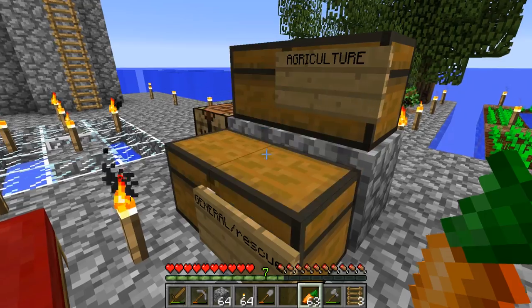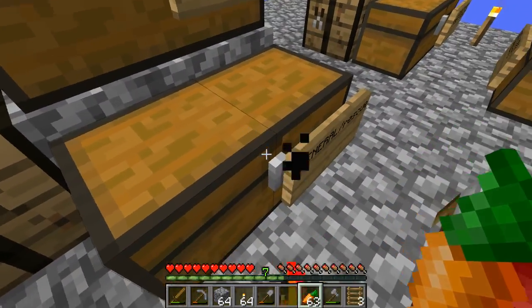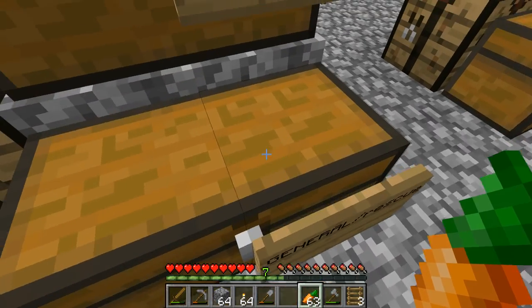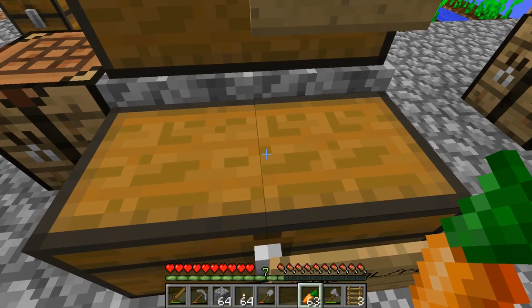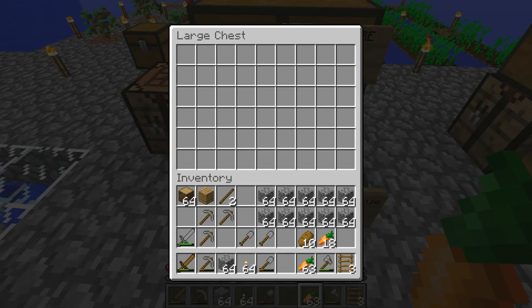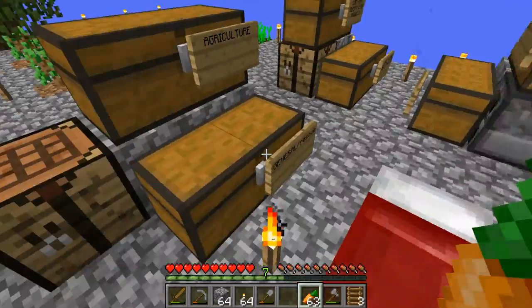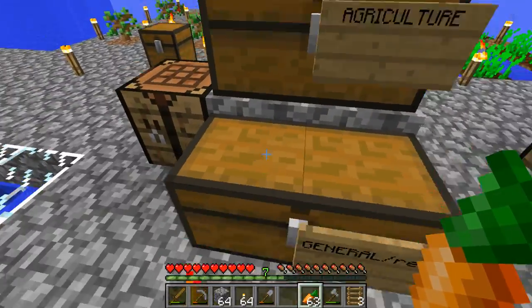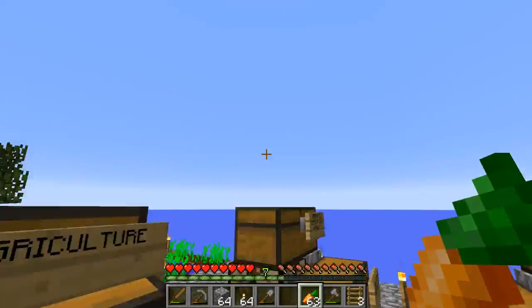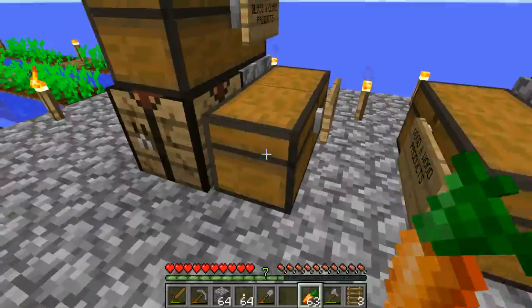I have my general chest and my agriculture chest. Notice how it says slash rescue — basically what I'm gonna have here is a bunch of general purpose items like some wood, some cobblestone, just in case. So let's say, for example, I die and then I respawn — this is my quick grab chest, so I grab all the stuff from here and then I just try to go get my items back. That's the whole idea behind that.